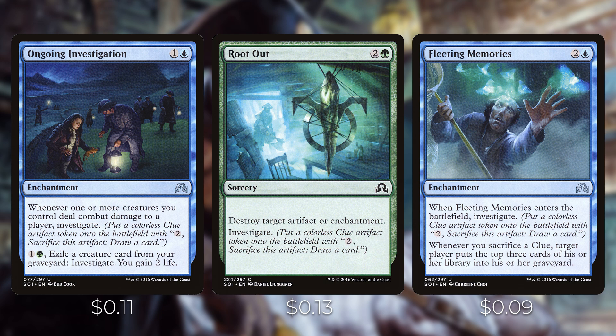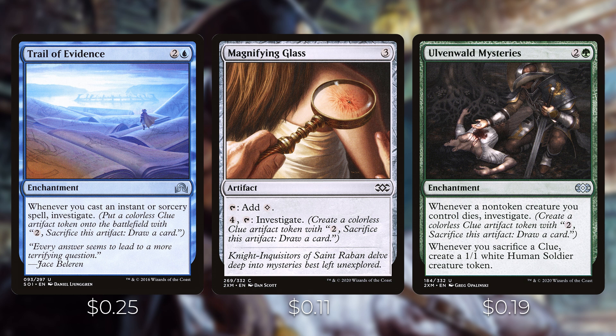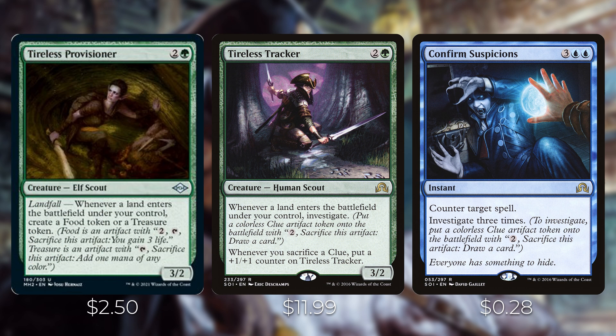Trail of Evidence is an enchantment — whenever you cast an instant or sorcery spell, investigate — so with several instants and sorceries in the deck, it'll generate a ton of clues. Magnifying Glass is a three-mana mana rock that also lets you pay four and tap to investigate. Ulvenwald Mysteries is an enchantment — whenever a non-token creature you control dies, investigate; and whenever you sacrifice a clue, it creates a 1/1 white Human Soldier token. Tireless Provisioner has landfall: whenever a land enters the battlefield, create a food or treasure token. And Tireless Tracker — whenever a land enters the battlefield, investigate; whenever you sacrifice a clue, put a +1/+1 counter on it.